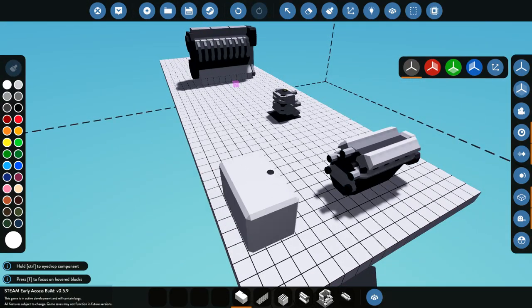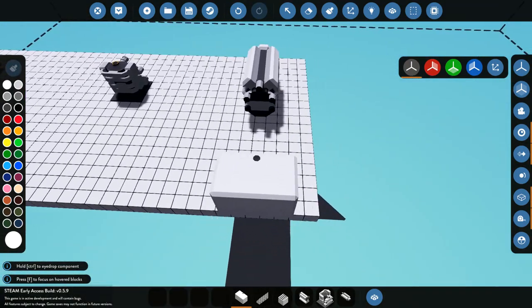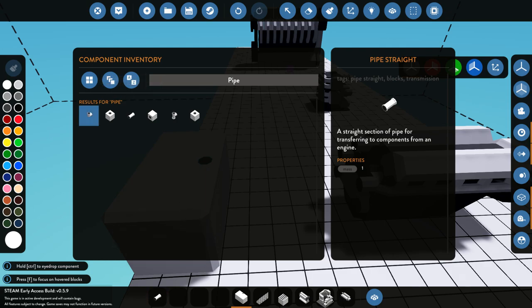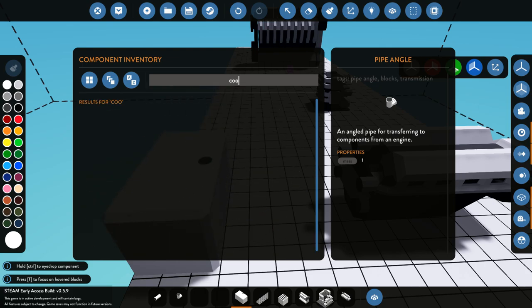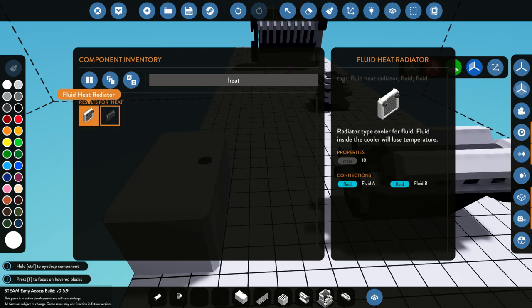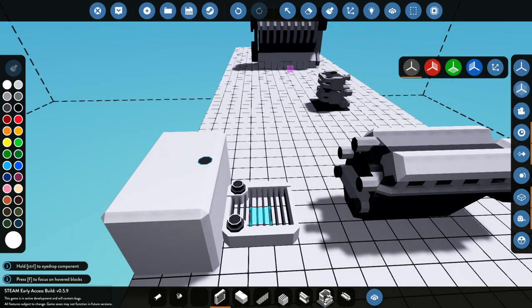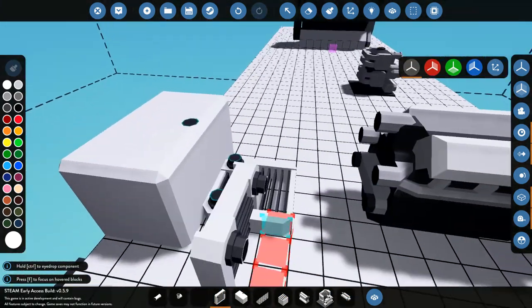We've got a large fuel tank right here — you can put it anywhere on your ship or plane. We'll go ahead and place that there and get some pipes to connect everything together. Then we need to work on coolant. You can either use a heat sink or a heat radiator; it doesn't really matter which one you use, apparently the heat sink is a little bit better. We're going to use the radiator for now and place it wherever we want.